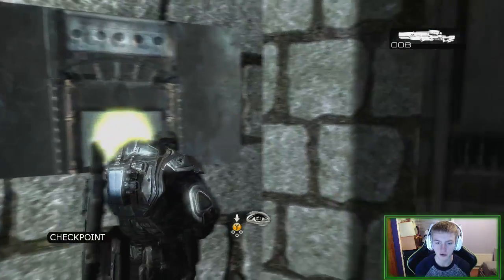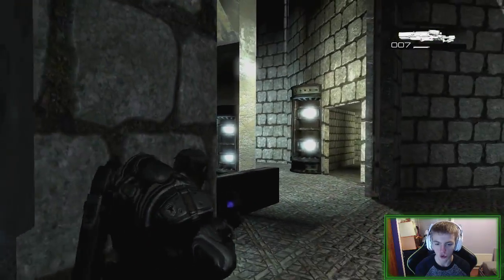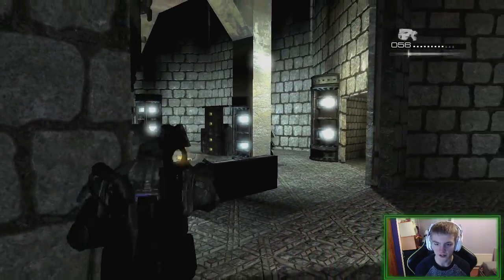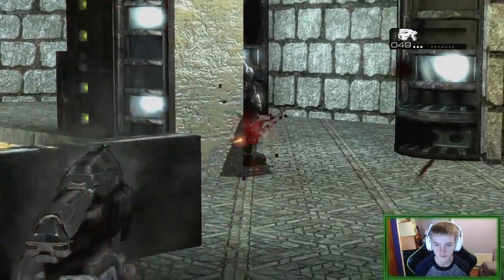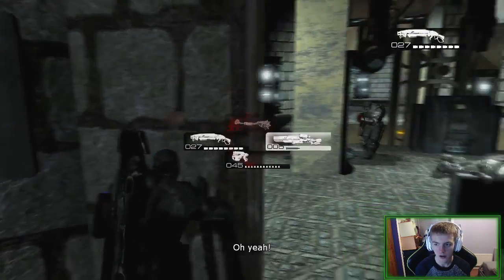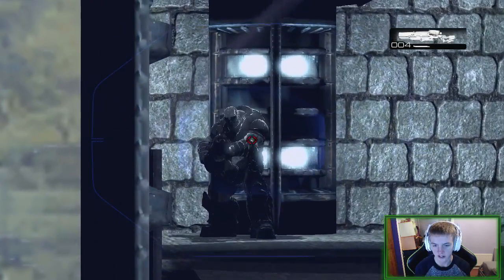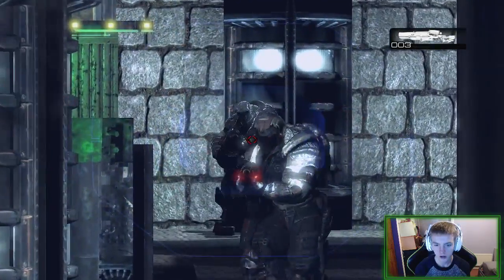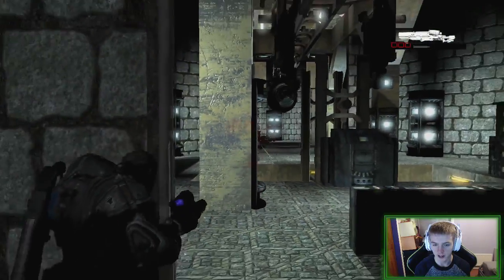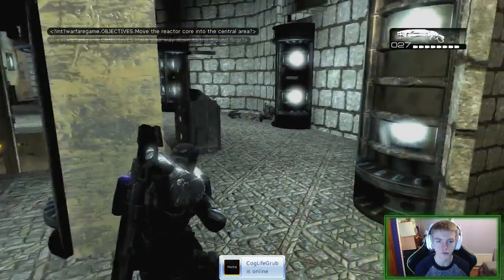I think we're getting closer, making some progress. That is the fusion core I believe. Come on locust drones, don't do it to me please. Don't shoot me! We've got a boomer over there — going to shoot him now. We're going to take out the boomer while he's standing over there chilling, with the active sniper. Boomer down — he would probably be really annoying later so might as well get rid of him now. Enemies are all gone — move the reactor core into the central area.